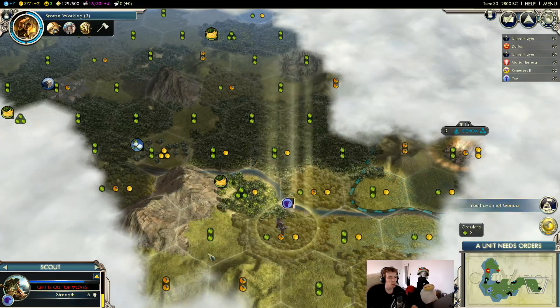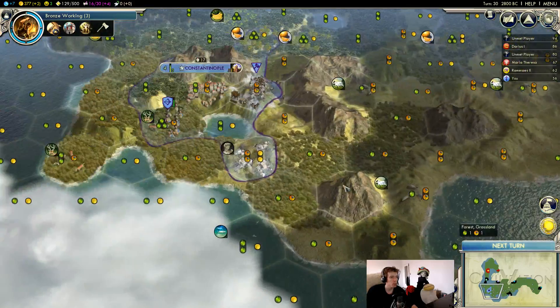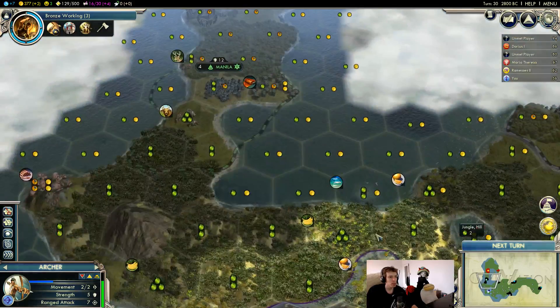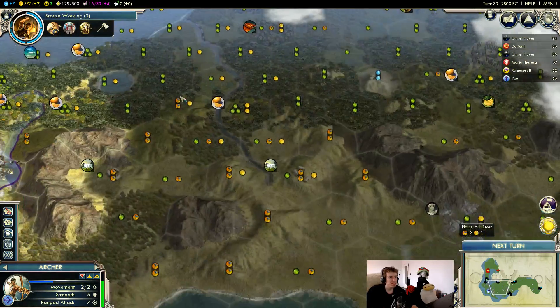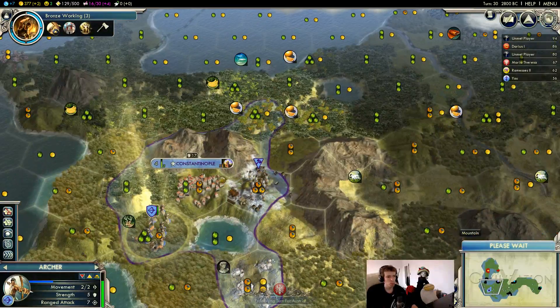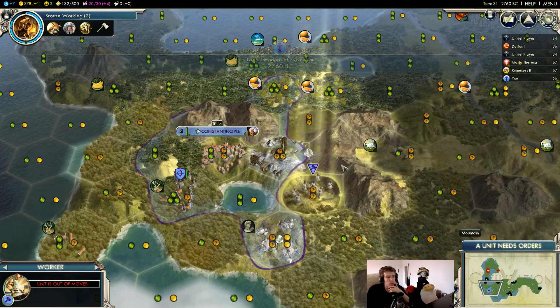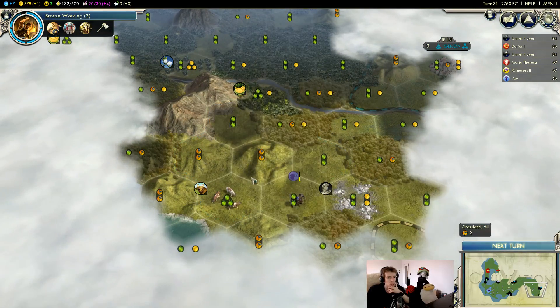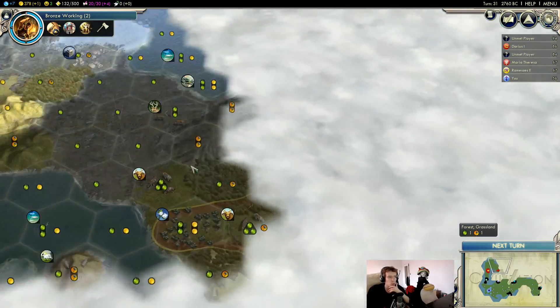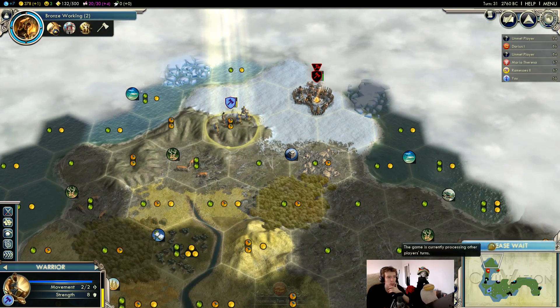This guy is just finding city-states and allies or enemies. This guy's healing. There's not really anything else we need to do — just let some turns go, get this worker on the marble, keep scouting. Oh, another city-state — it's useful to find as many of those as possible.